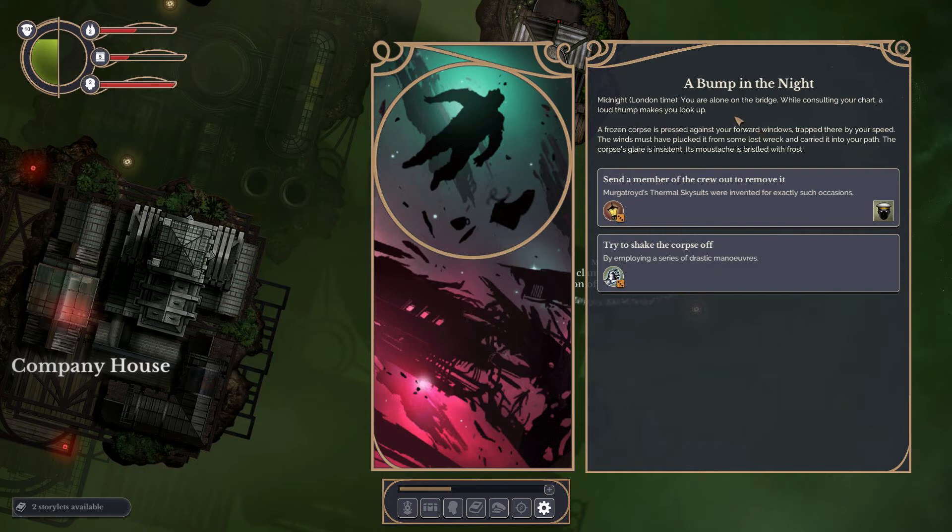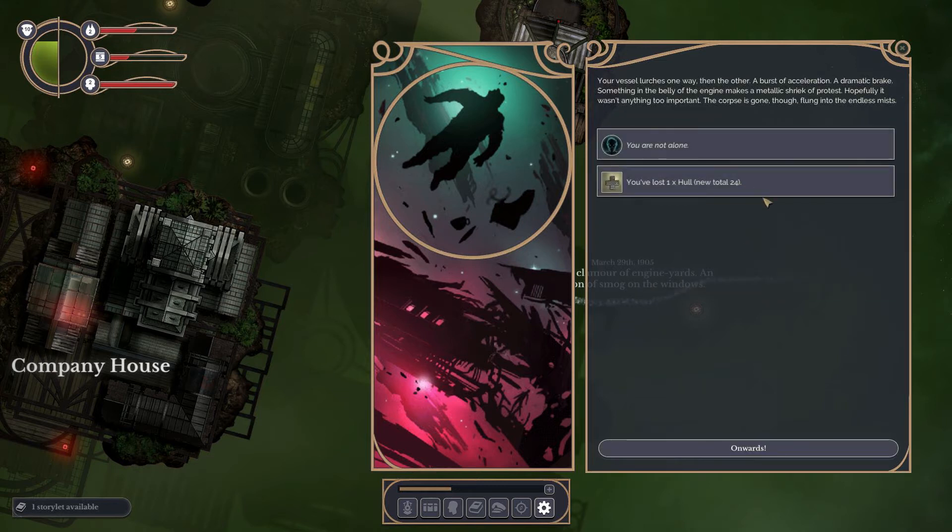Bump in the night — midnight London time. You're alone at the bridge consulting your chart when a loud thump makes you look up: frozen corpses pressed against the forward windows, trapped there by your speed. The corpse's glare is insistent, its moustache presently frosted. I can send a crew member out to remove it — 50% chance — or try to shake the corpse off at 48% chance. Let's do some drastic maneuvers. Failure! We lost one hull point, but the corpse is gone.